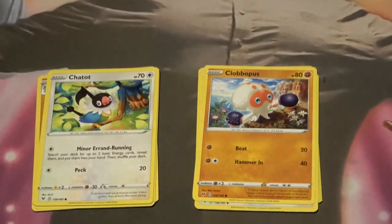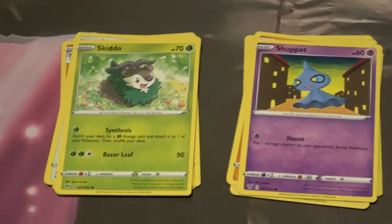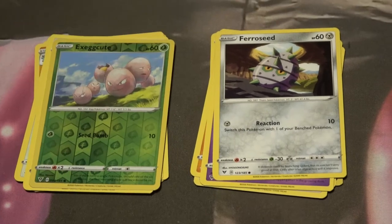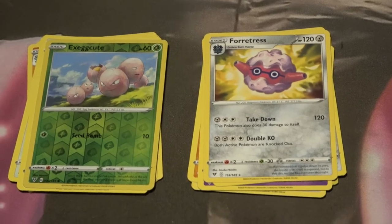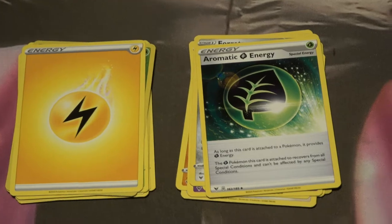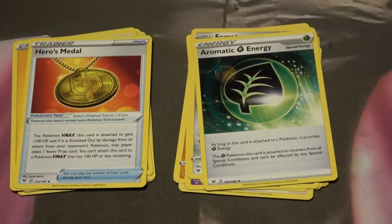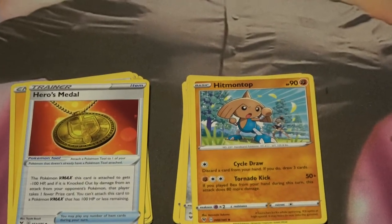We got the Chattot and the Clobbopus, not bad. Skiddo — I've made that joke before. Shiftry, Ferroseed, Exeggutor — okay kind of cool. We've got the Forretress, pretty neat. It's funny to me that that evolves from a pinecone — I mean a pinecone becomes a tree in my eye, not that thing. We've got the Aromatic Energy, the Hero's Medal.